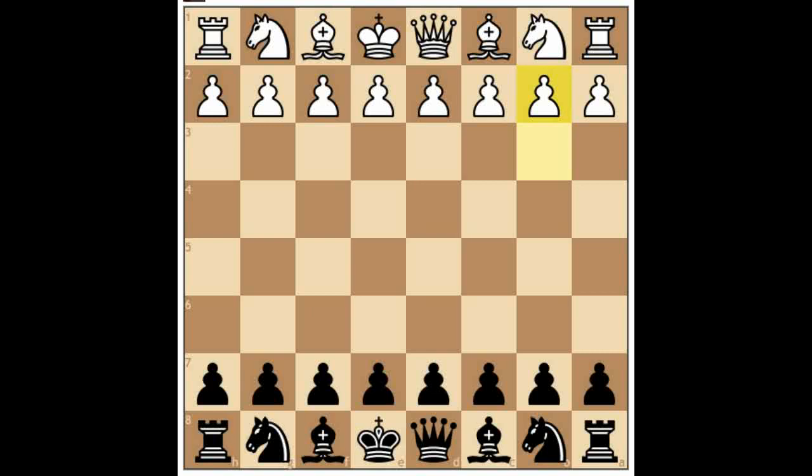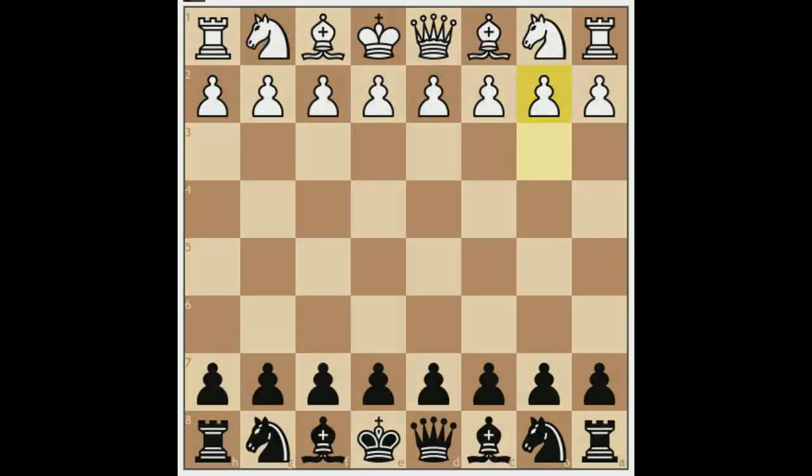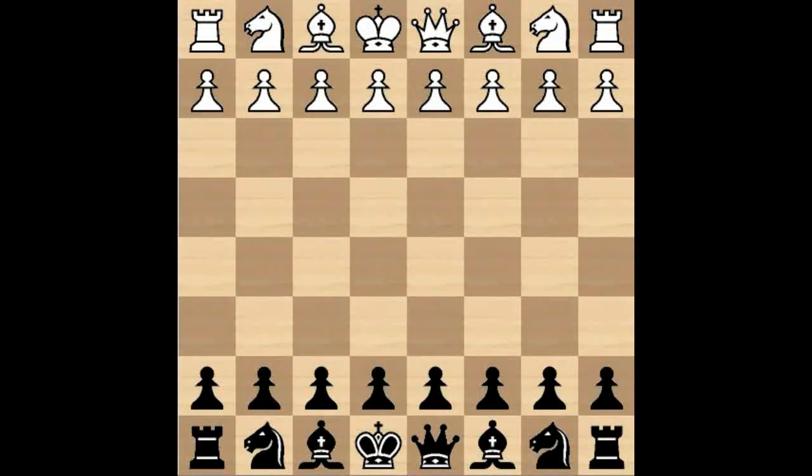The third principles are fairly well known: we will simply develop our pieces, castle, post our queen, and connect our rooks. These are the simple principles we are going to use to defeat pet openings so that we will not get phased. The openings we are going to cover are many and varied, and the first pet opening we are going to bust is 1.b4.